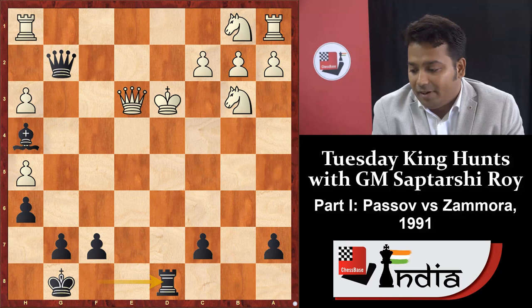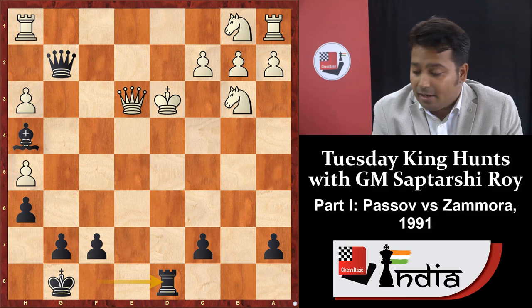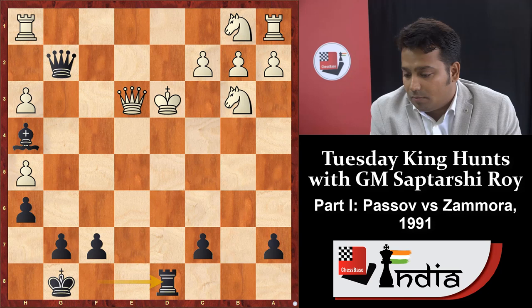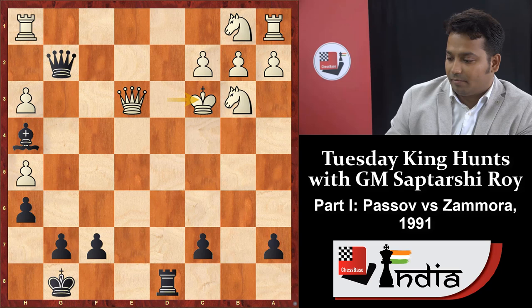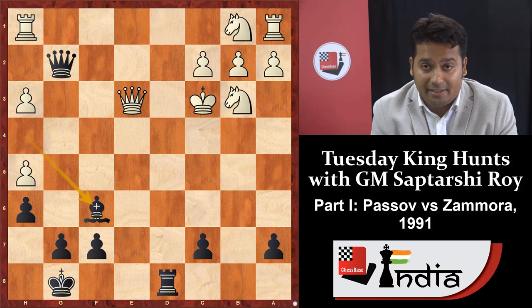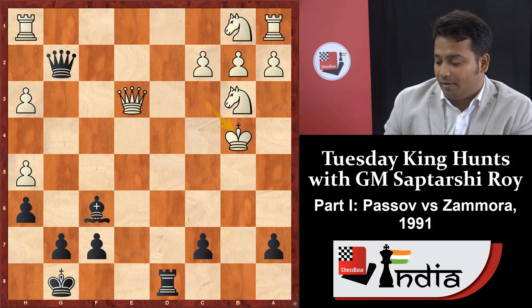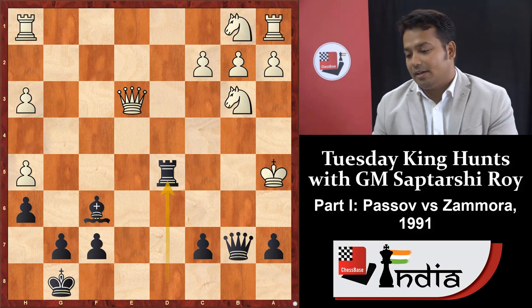After rook d8, the white king is under trouble — he can only move to c4 or c3. If king c3, black can react with bishop f6. White couldn't develop the pieces — rook a1, rook h1, and knight b1 are all stuck while the king is roaming around. This is very funny! Opponent played king b4, then queen b7 check, king a5, and rook d5.